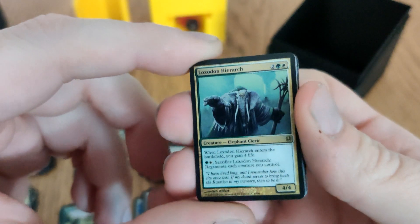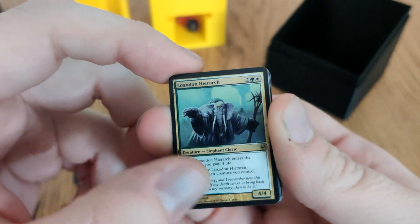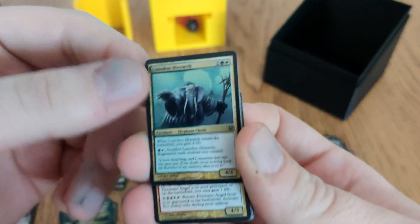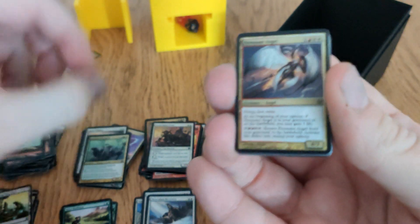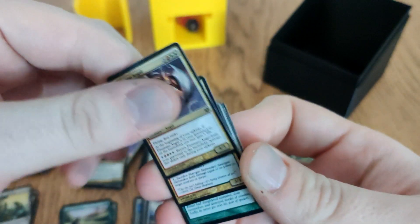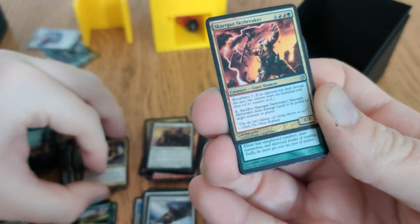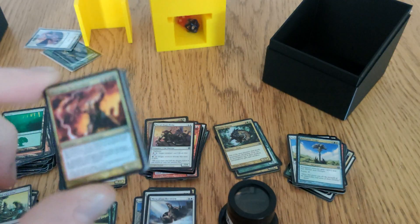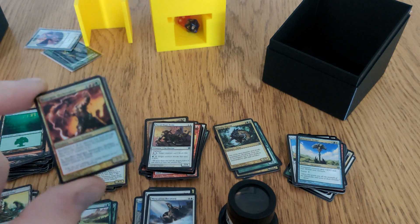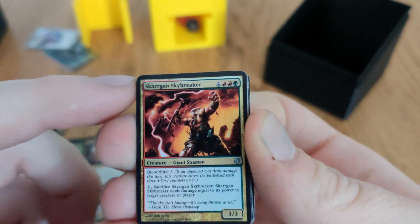Loxodon Hierarch — informed it was good in Standard at one point. It was cast and removed, then subsequently stolen by a friend of the channel Maya, which meant more people got to experience the joy of tiny cards — worth it. Goes into life gain. Felidar Angel: while in graveyard or on battlefield I may gain one life; it can self-recur but mostly a life gain piece. No payoff for life gain like Aetherflux Reservoir — it wouldn't be in budget anyway. Budget was fifty quid max, no more than two quid a card.